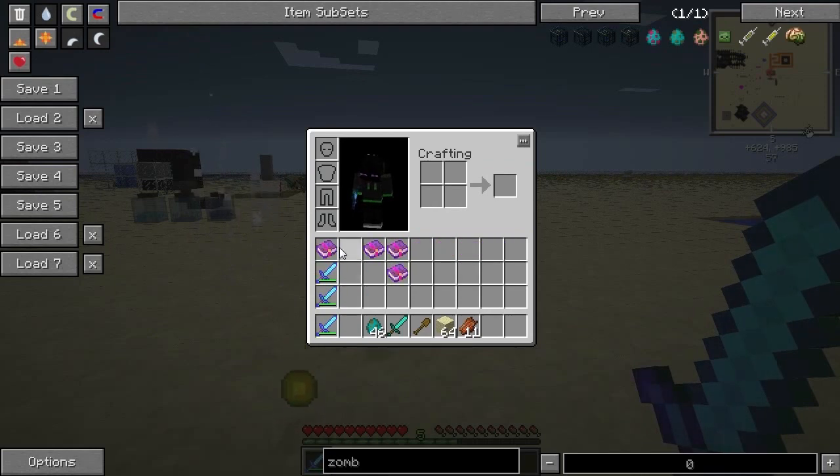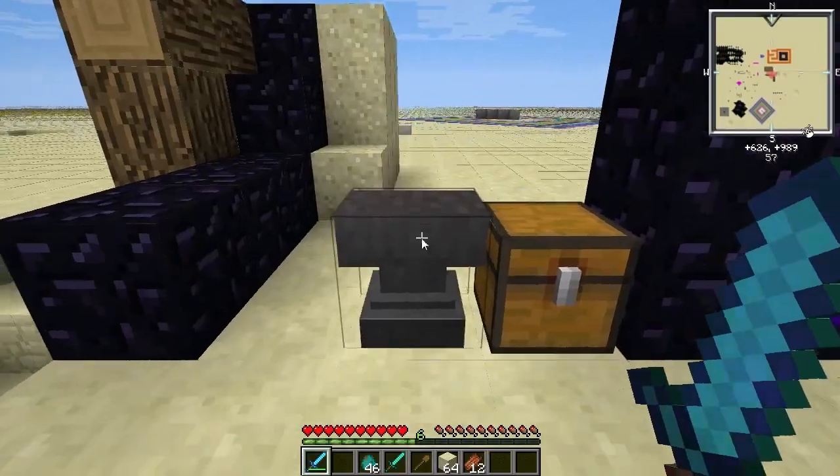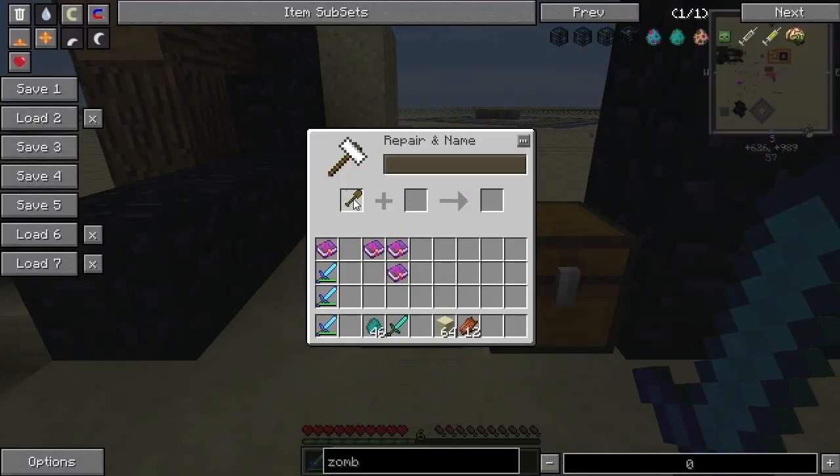I would really like a sword with Vampires and Freezing on it. I wouldn't use Soul Binder that often. But this last one — right now I'm using Tinker's Construct, so I won't be using this one because it does the same thing.